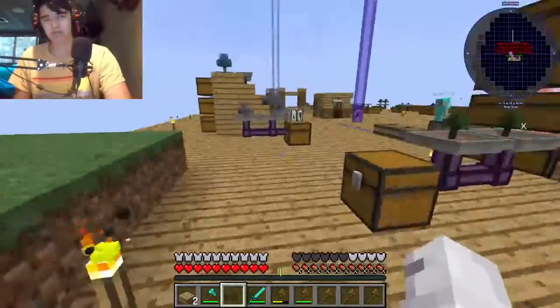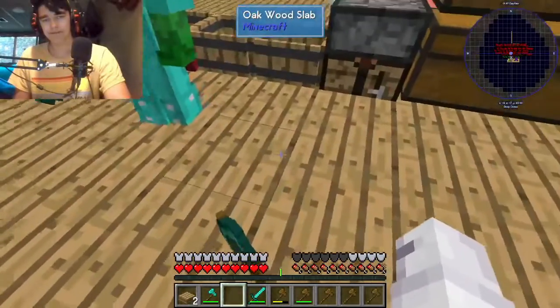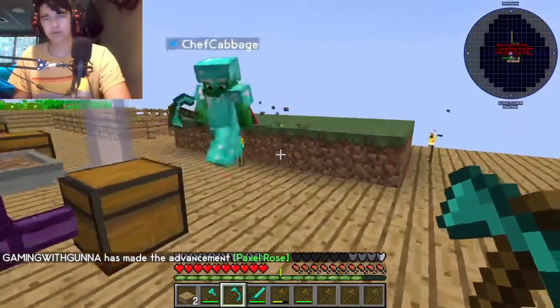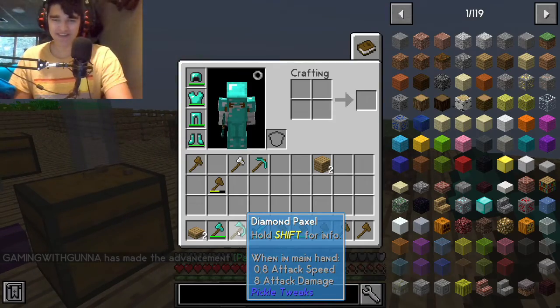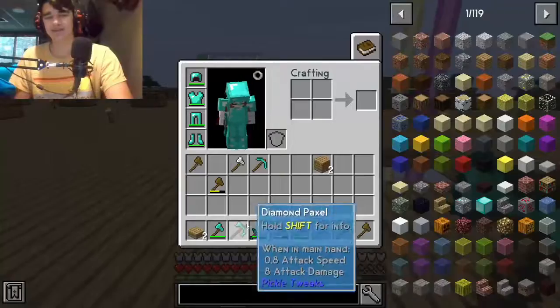Gunnar, I have a present for you. It's a thing called a Paxil. It's a diamond axe, pickaxe, and shovel all in one. That's crazy. I mean, that's a little cool thing. Blue color, we're crazy.